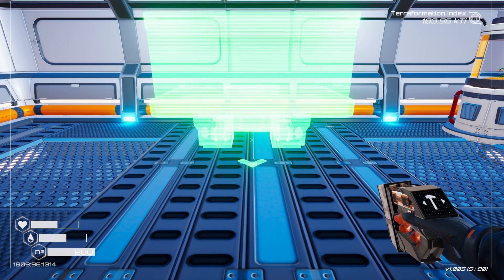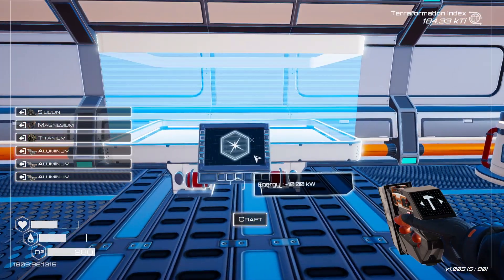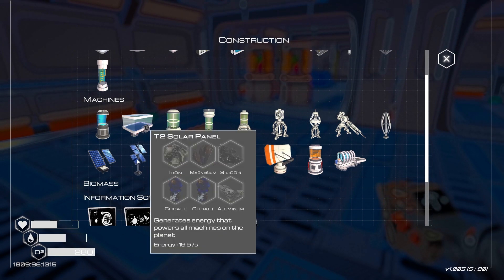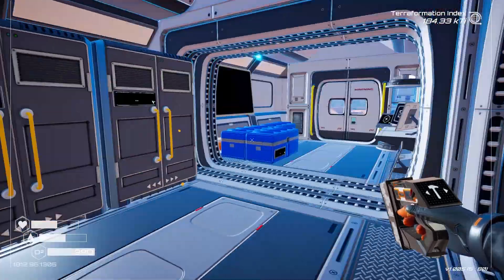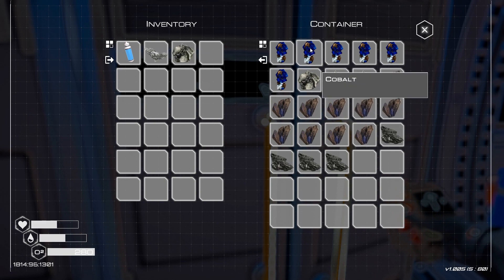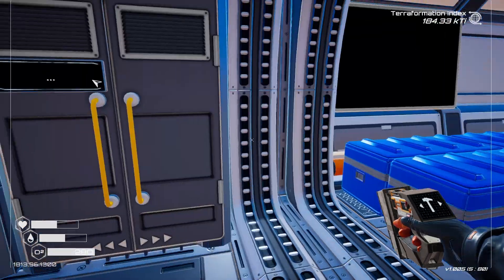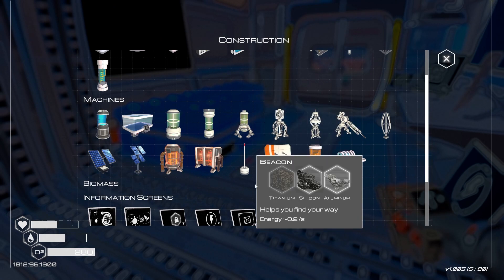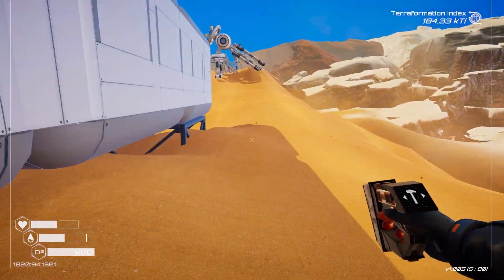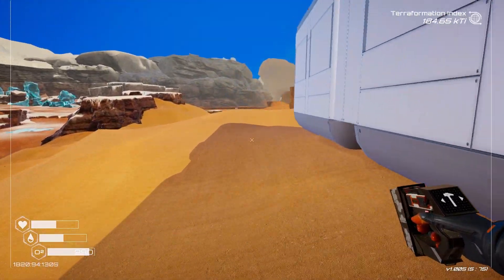I think maybe for now we'll put it right there. I kinda forgot about the whole power thing. Alright - iron, magnesium, silicone, two cobalt, and aluminum. Once again we're burning through our stuff - two cobalt, silicone, silicone. Was that it? Magnesium - I thought I grabbed magnesium, maybe not. Well obviously not. Power is back up.